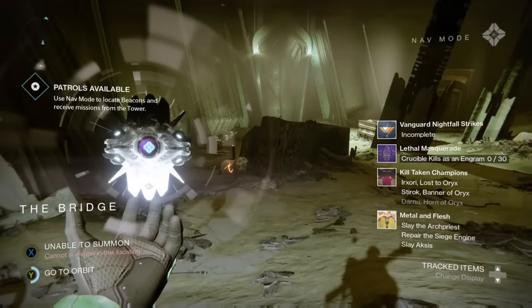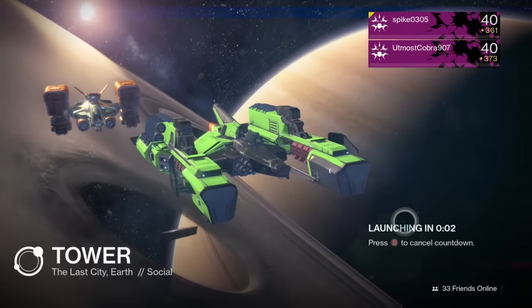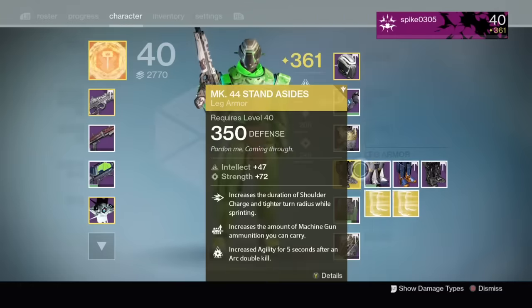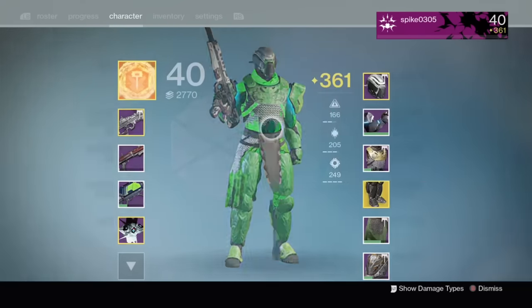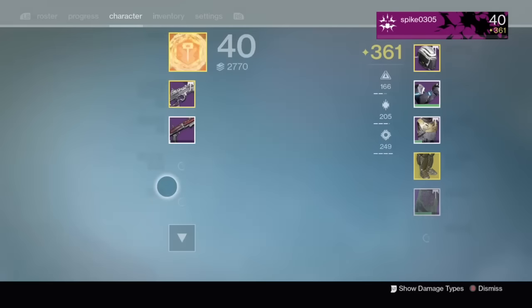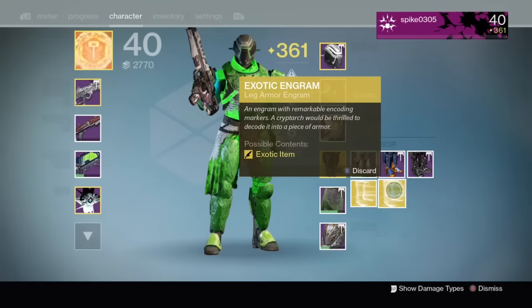I do have two exotic engrams for my legs. We're going to go to the Tower real quick to open those engrams. I also want to go to the Iron Banner to show you guys — if you don't know who the Iron Banner vendor is, it's basically Lady Efrideet. I got two exotic shards the first time with my brother. I tried to do it again and basically just wasted Three of Coins. There are more methods out there but this one is fairly easy because you will almost always get an exotic every time.